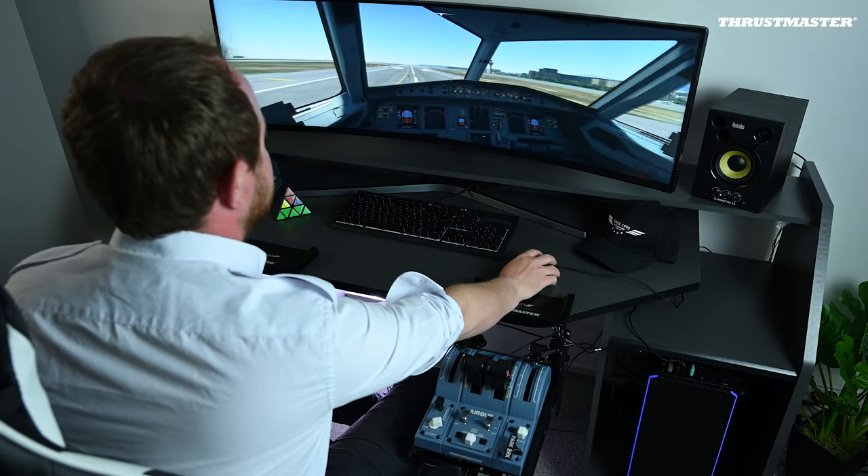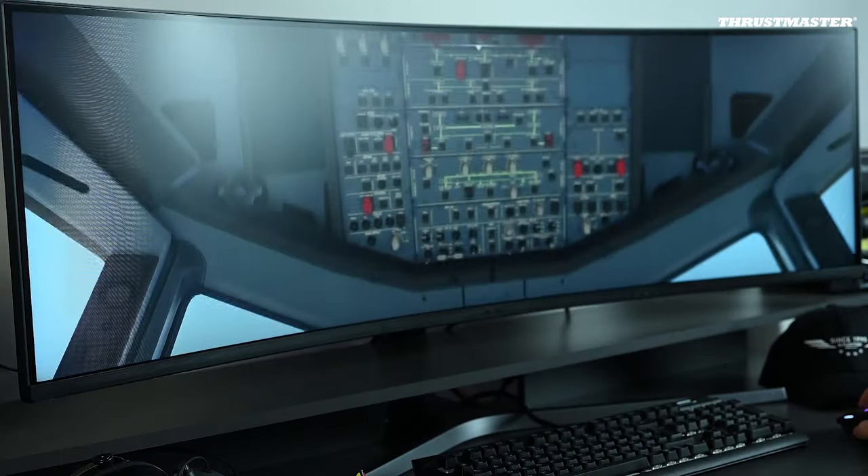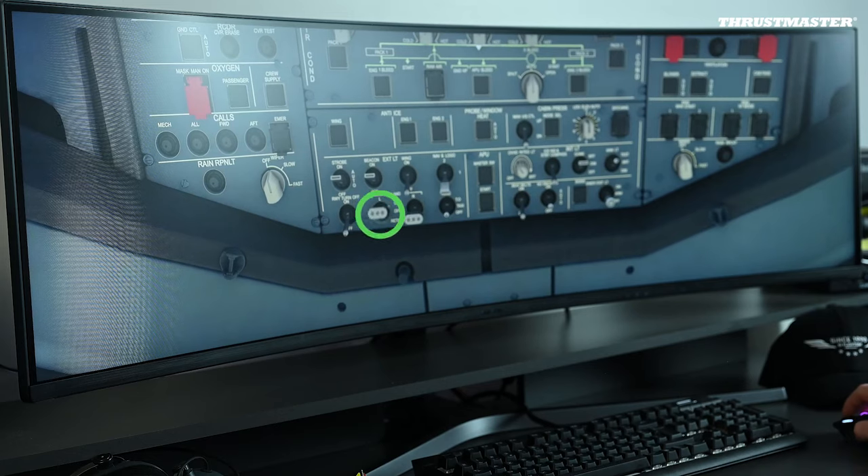So prepping the aircraft. First of all we'll have to look at the lights — turning on the landing lights, checking that the beacon and the strobes are on, but also turning on the logo and nav lights to be seen better, and of course checking our seatbelt sign on.